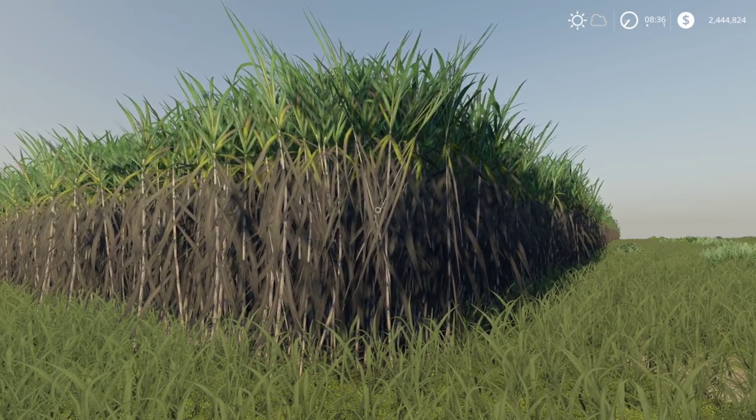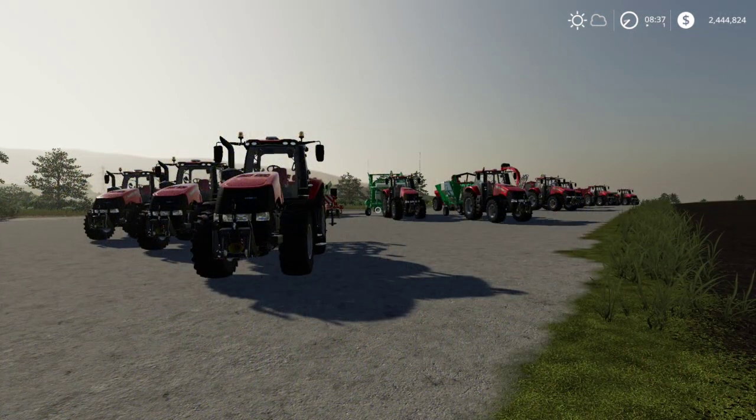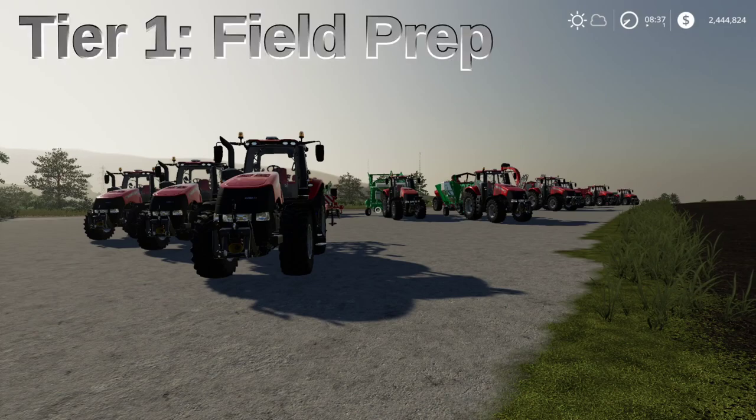Give me one second - we're going to jump over and take a look at some of the equipment needed in each tier. So what I have in front of me is a lot of equipment, but you don't need all of this. It's very specialized equipment. I also forgot to go through the store in my last how-to video, so this time I'm going to remember and show you where all this stuff is at. Starting here, we're going to start on tier one - field prep.